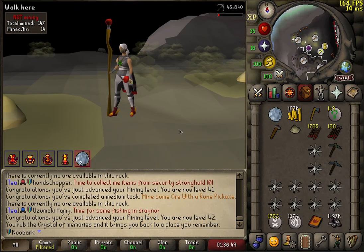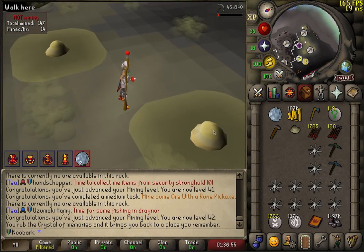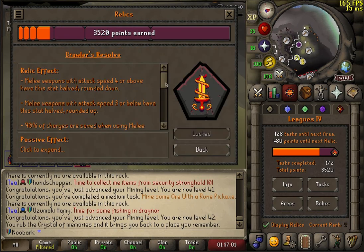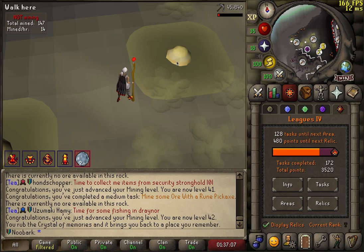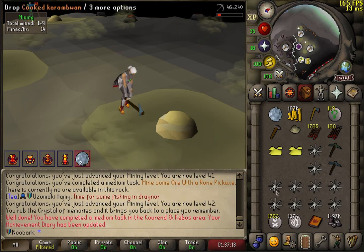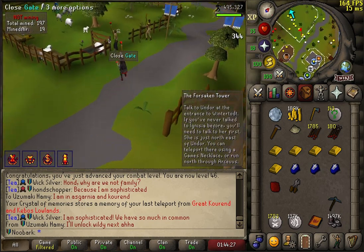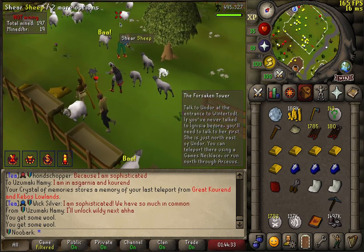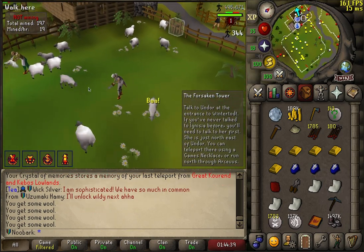I've arrived at Lovakengj Favour and I apparently just don't take damage from these — it must be because of the melee relic. Brawler's Resolve means you're immune to all status effects, and I guess these guys are actually a status effect. This is just going to be amazing to AFK — I don't even need this food. There are a few tasks for making various bits of jewellery, like a ruby amulet and a ring of recoil. Going to make some Games Necklaces to make it easier to get to Wintertodt and other places. That's a couple of pieces of jewellery for an extra 80 points.